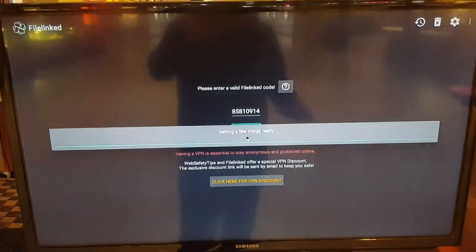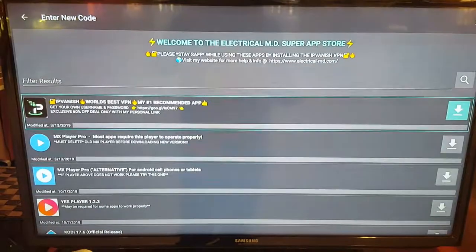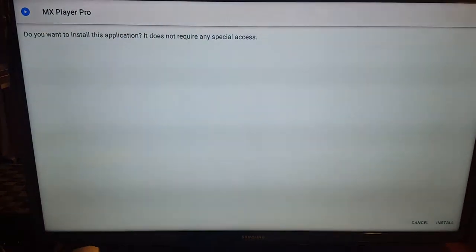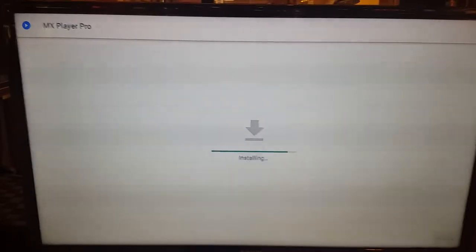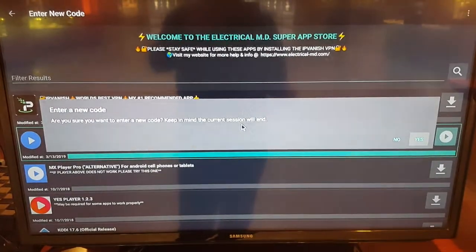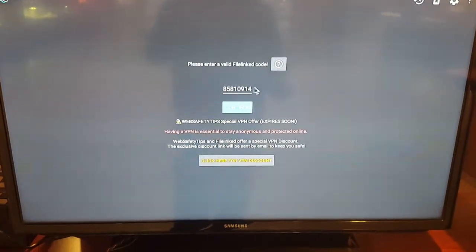After I've done that, I'm going to show you how to reinstall an application. I'm going to go to my file link — we all know the code — click OK for continuing, then dismiss. I click on MX Pro Player, installing MX, click install. I have MX Pro. Now instead of installing from this store, I'm just going to click back, enter new code, click yes.